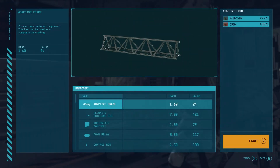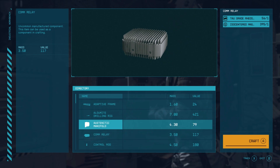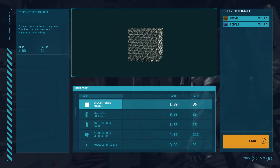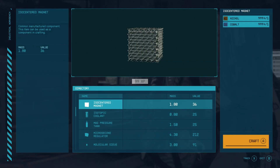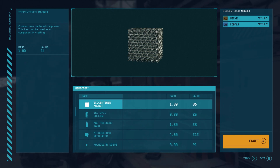You get on your workbench. When you're creating adaptive frames you'll get a couple of levels from the aluminum and iron. Then go down to the magnets. As you can see I have 999 nickel and 999 cobalt — probably tens of thousands of each across all the storage containers. If you're on controller this is a tedious process. You're going to want to rest and get your well-rested bonus, and find some food, drink, or medicine — some aid item to increase your XP. There are a couple out there, so find one of those and get rested to maximize your XP.